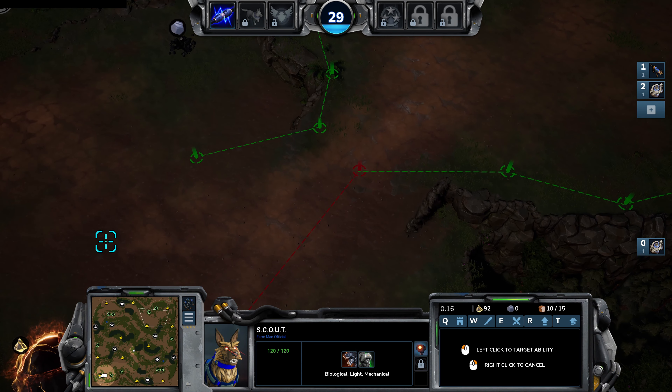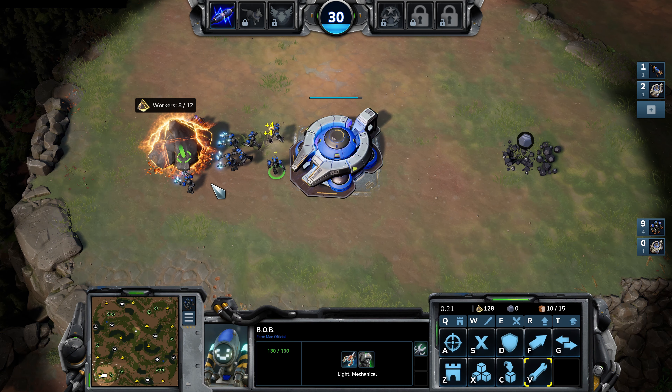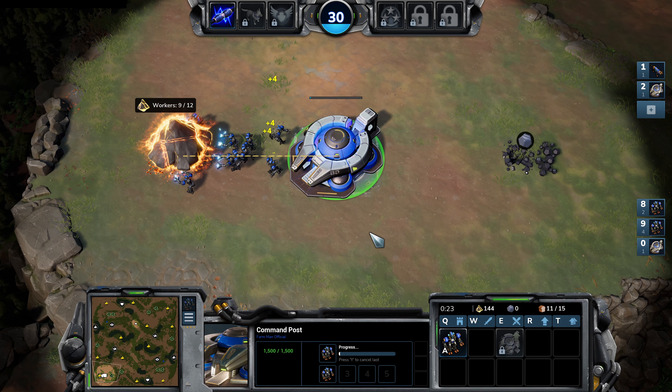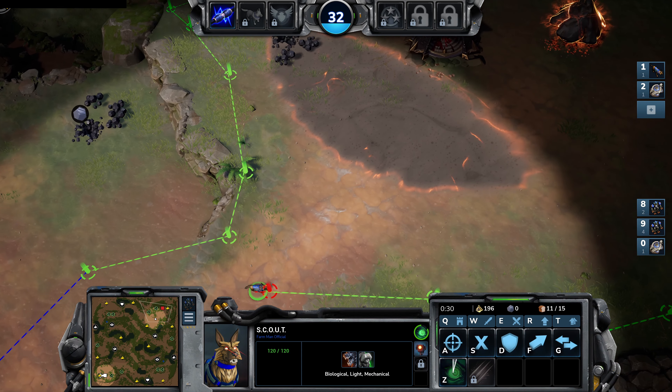First things first, as usual we queue up Bob workers from our command post and then we take our scout out to find out what our enemy is up to. We're going to control group four of our Bob workers onto one control group and two of the other Bob workers into another control group.